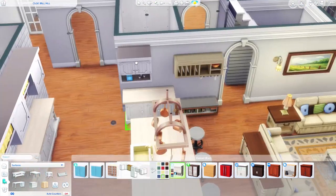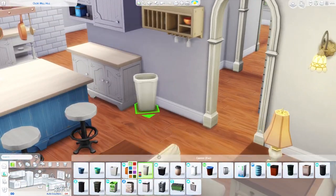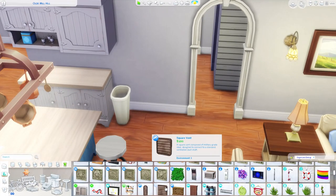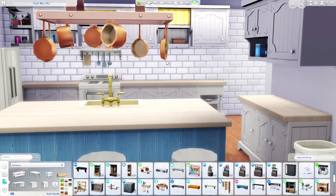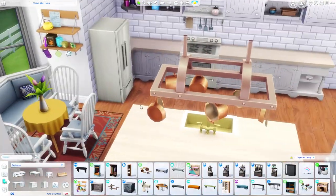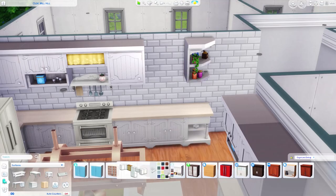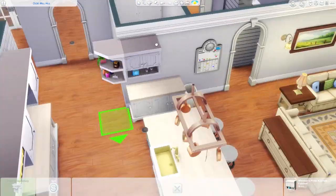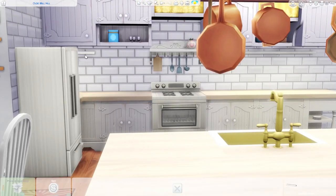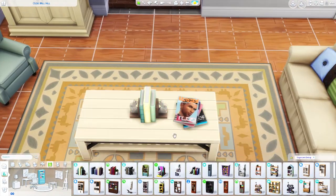I actually forgot to clutter the kitchen on camera, so I'll be cluttering it off camera and you'll see the clutter in the screenshots. You did see me place that small dining table in front of the bay window — your sims can't actually sit on the couch in the bay window because the table's in the way, but they can use the table. Maybe the kids sit there and do their homework or eat breakfast before school.